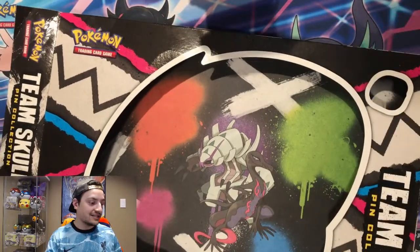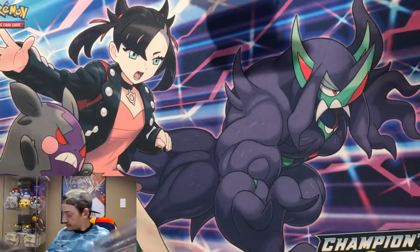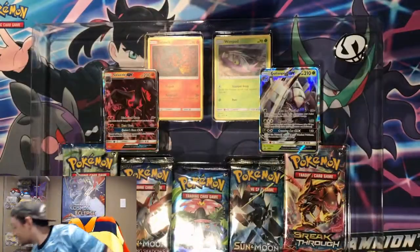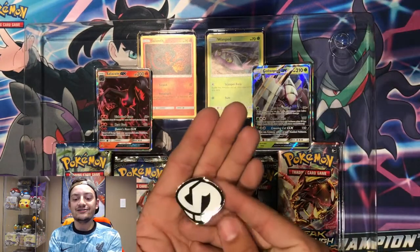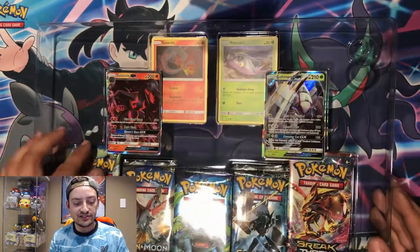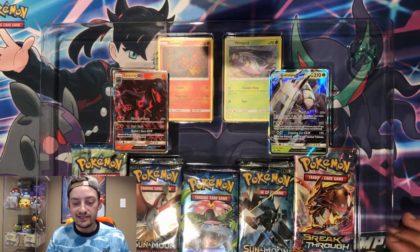I'll open this a little bit away from the camera, just so that there's no crazy background noise. What's cool about this box is it's one of the first few boxes where there's actually art on the inside. As you can see there's Salazzle and — so many Pokemon these days. Alright, take that off. So we got first our Team Skull pin badge — add that to our pin collection.